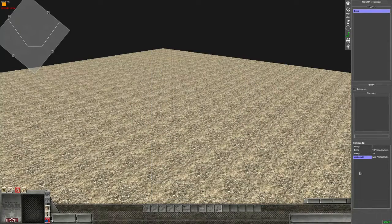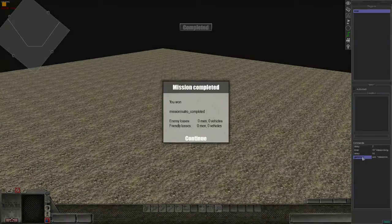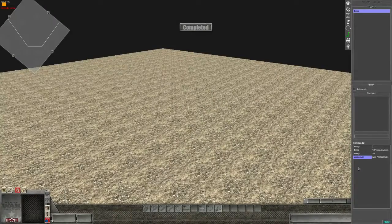So if you want to do a time-based game, this is a quick and easy way to set something up. The timer will count down and then it should bring up the game over screen. There we go — pretty good, pretty easy.